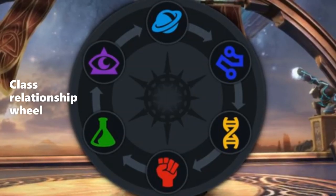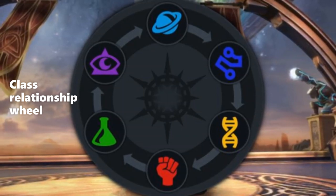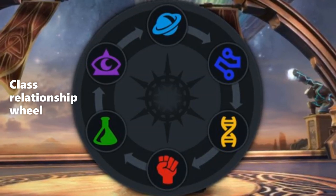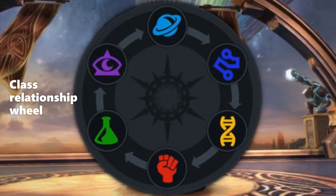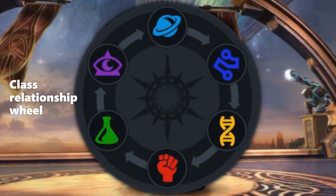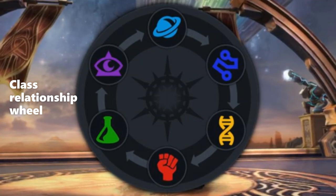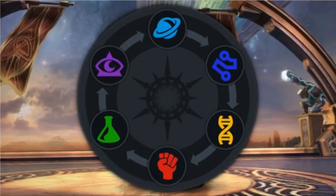What do I mean by meta? Marvel Contest of Champions is designed with a wheel of class relationships in place. There are 6 altogether, and each one has both an advantage and a disadvantage over another. The science class has an advantage over Mystic and a disadvantage against Skill. In a very basic sense, the relationship grants about a 35–40% attack bonus over Mystic and about a 15–20% penalty against Skill.